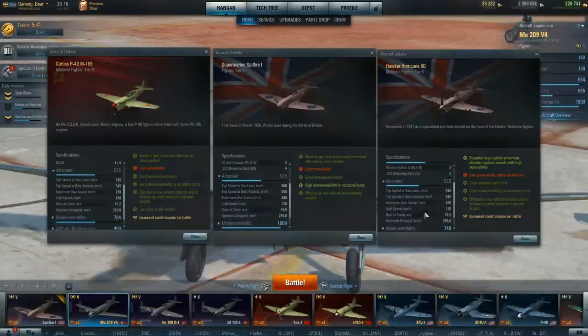Then we come to airspeed. The Hurricane is 288, just one slower than the Spitfire. But the P40 is 380 — that's 90 kilometres an hour faster, so watch out for that. Rate of climb: the Hurricane is 43.2, the lowest of the bunch; Spitfire is 44.9; P40 is 45.2, the highest. Stall speed is identical between the Spitfire and Hurricane at 120. Dive speed: the Curtiss leads at 750, Spitfire at 680, and the Hurricane at the bottom with 630.